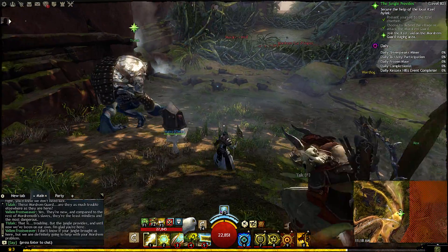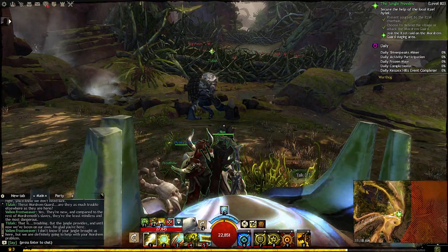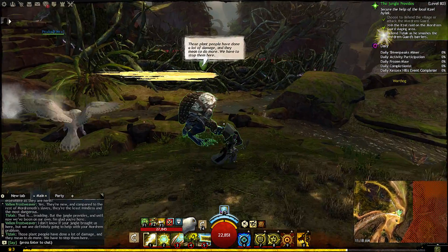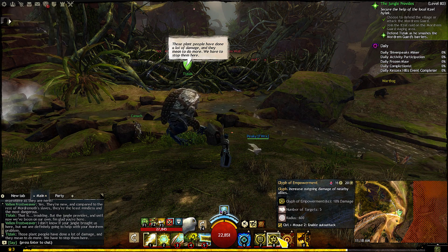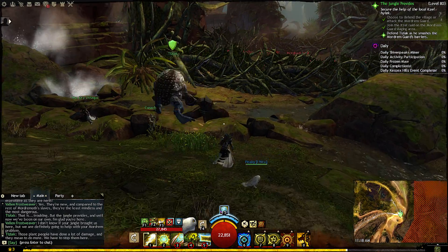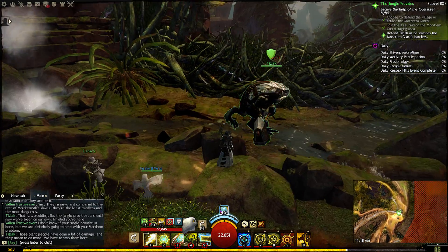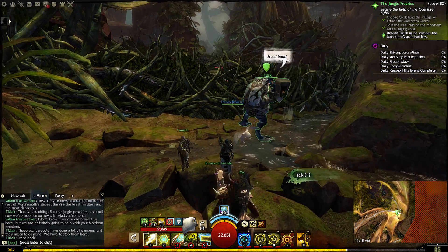I currently have one skill that pulses poison damage in an area. And the other one does a 10% damage increase to friendlies nearby for 6 seconds. Those plant people have done a lot of damage and they mean to do more — we have to stop them here.